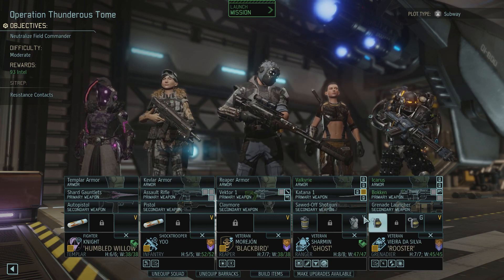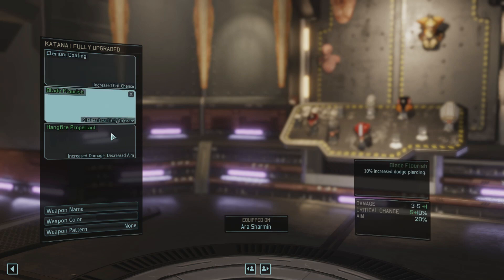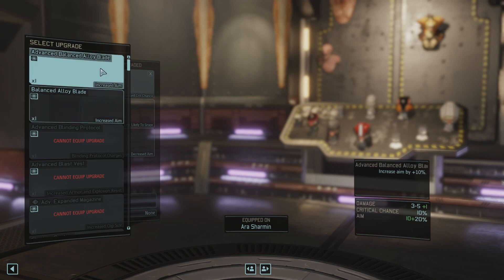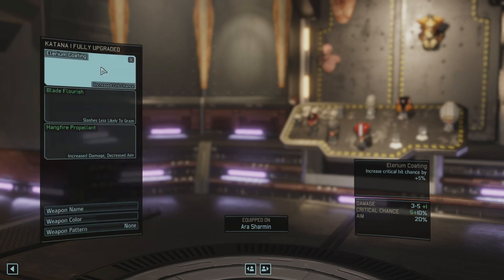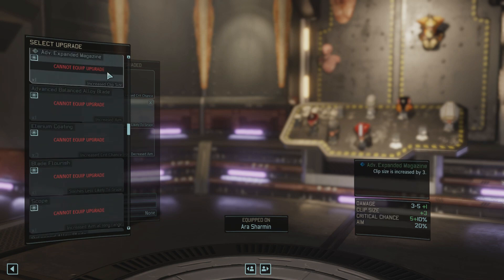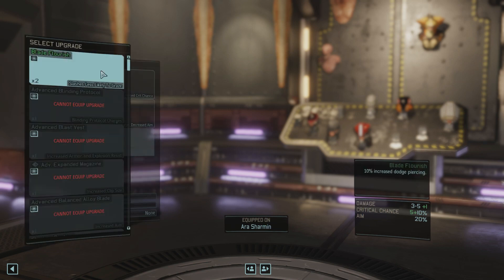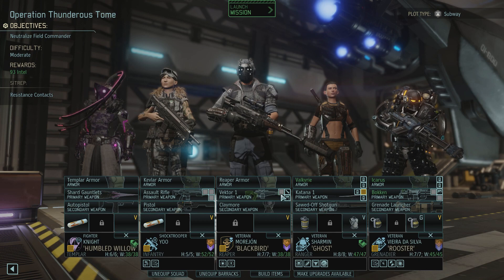Let's see. You can bring Valkyrie. Can I upgrade this Katana? We can give her a Balanced Alloy Blade — oh, we already have that. Increased Crit, slash is less likely to graze. This one doesn't matter since she's a Samurai — she has the perk that makes her melee strikes never miss. I guess we can't really have another upgrade, so just use that one anyway.